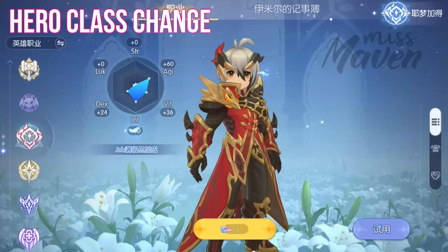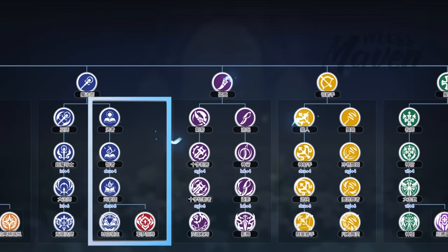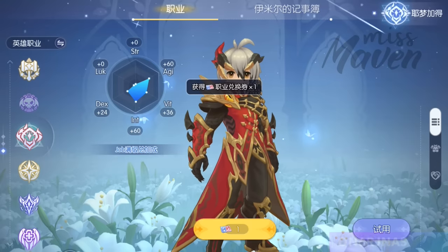To unlock the new Jormungandr Hero Class, you need to reach the Tier 3 Sorcerer Adventure Class and use a Job Change Voucher in the Hero Class interface.